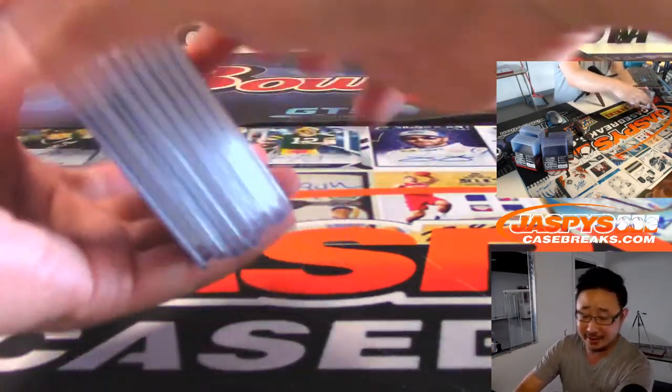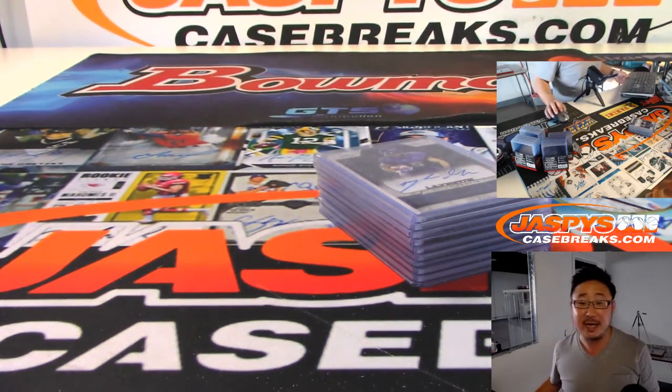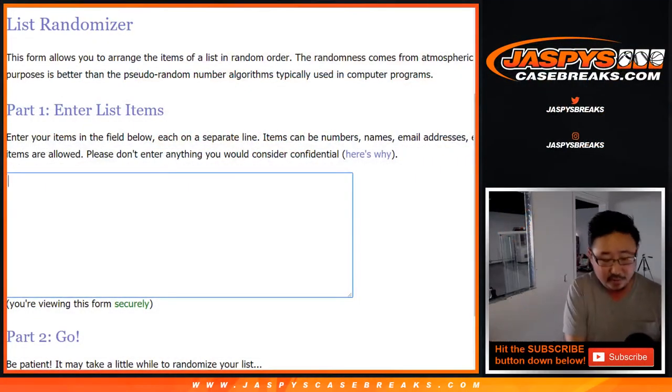Thankfully, we're all done with Allen and Ginter — you guys sold us out, we don't get any more until next week. And Donruss Optic is actually not that bad to break; it moves rather quickly. So I'll be okay with or without Nick today.